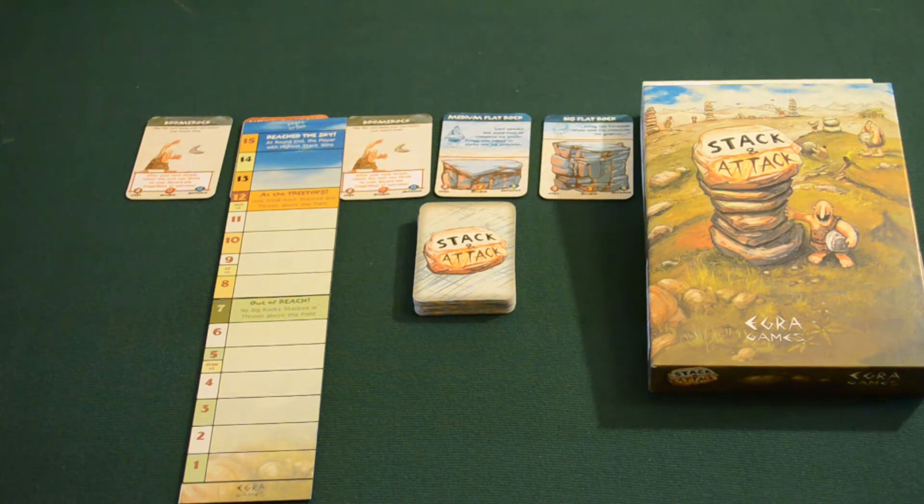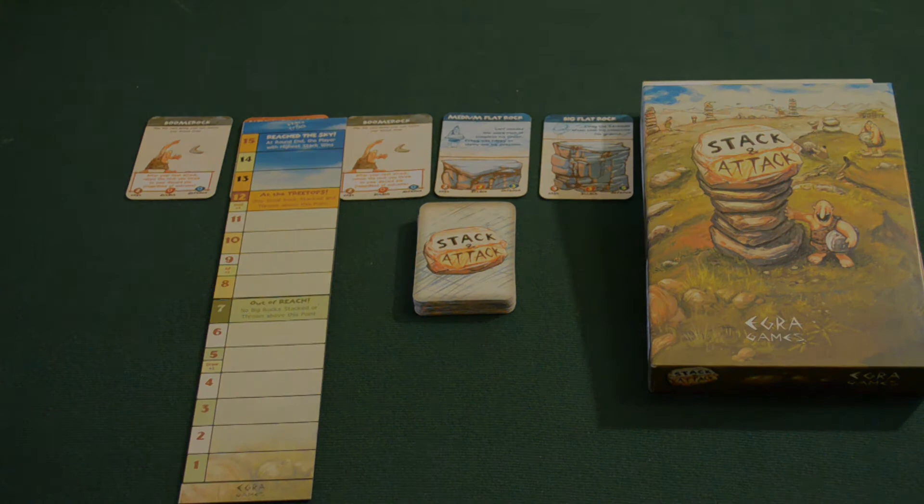The only problem is that every other player at the table is trying to accomplish the same goal as you. So they're going to be flinging rocks at your tower and it's going to be up to you to defend your tower from that attack and do the same to your opponent. If they're getting close to winning, you're going to want to knock their tower down. So this is kind of a tug-of-war race to 15 built inside of a deck building game. It's a really neat concept and I think really executed well by Eggra here.